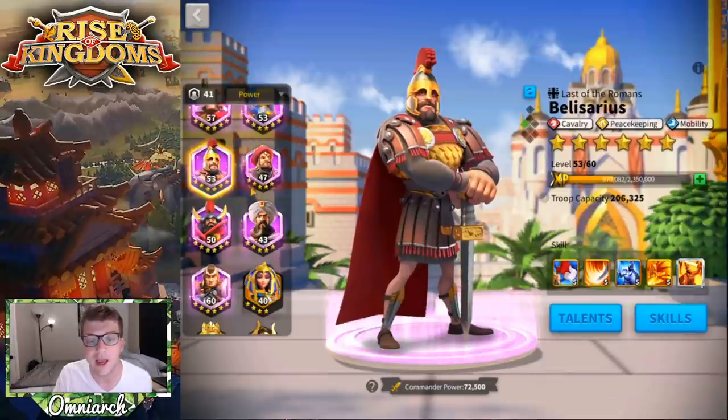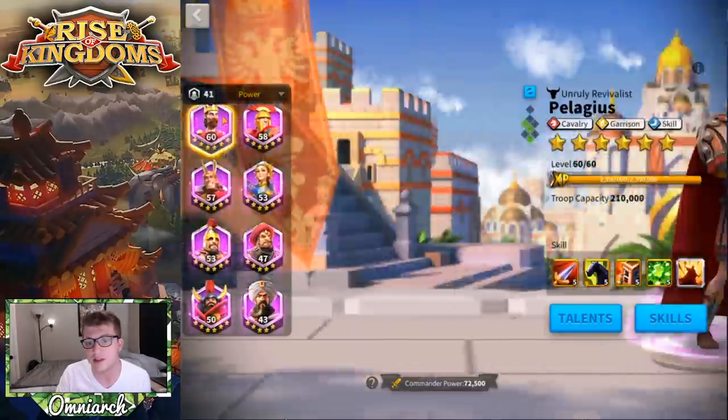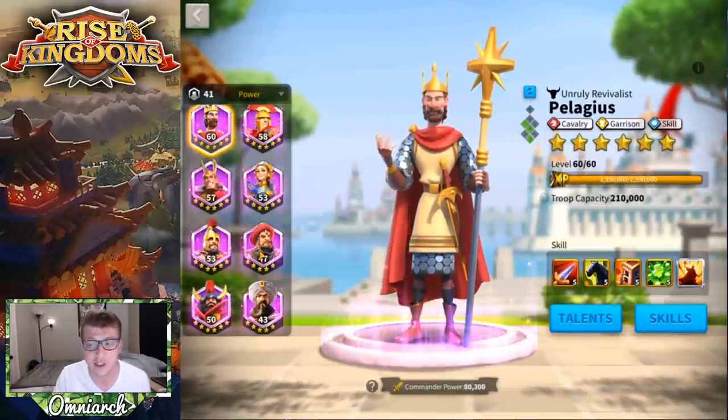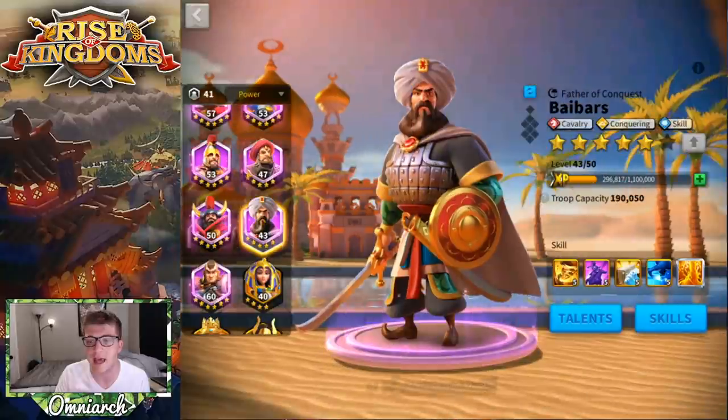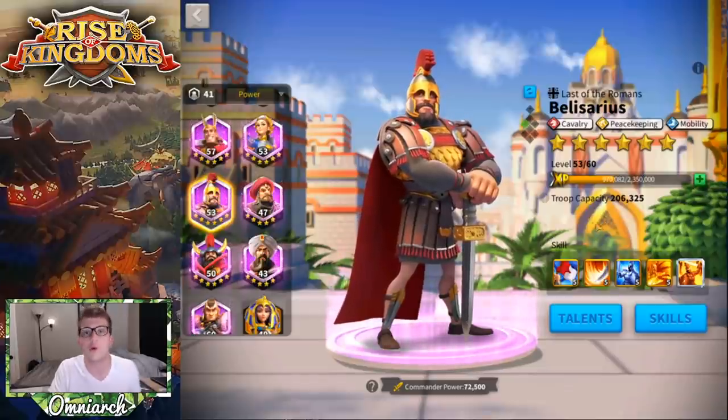You could use Belisarius primary and Boudica secondary. Also, if you're having a full cavalry army for damage dealing, it's usually Pelagius and Baibars, which means Belisarius is kind of just left there doing nothing. So you could have a nice fast debuffing army with these two. They are both peacekeepers as well, which is noteworthy — you could kill barbs very, very fast for a particular event or something along those lines.